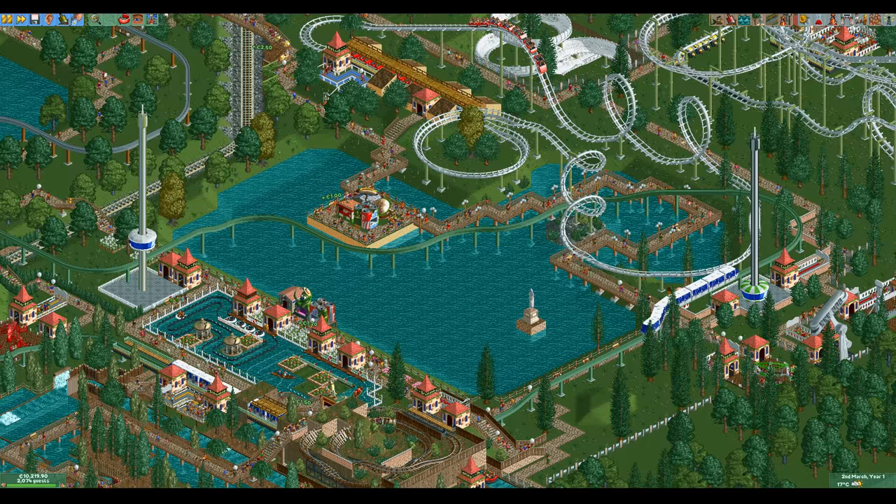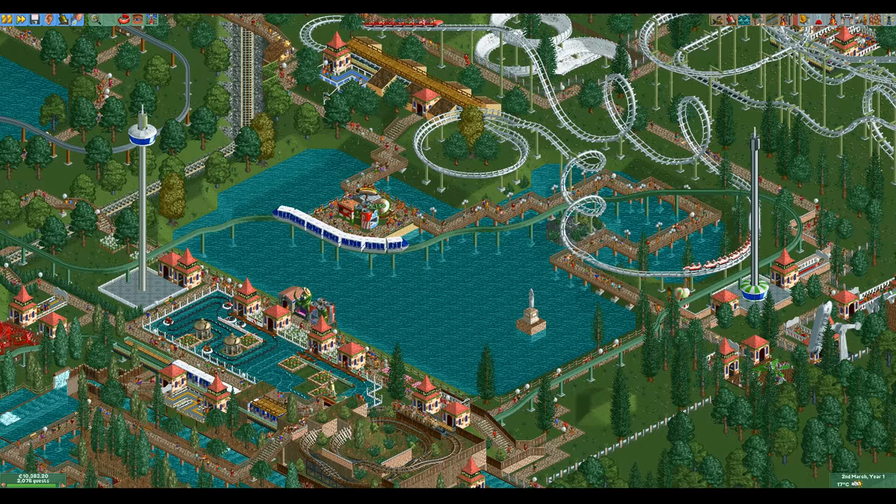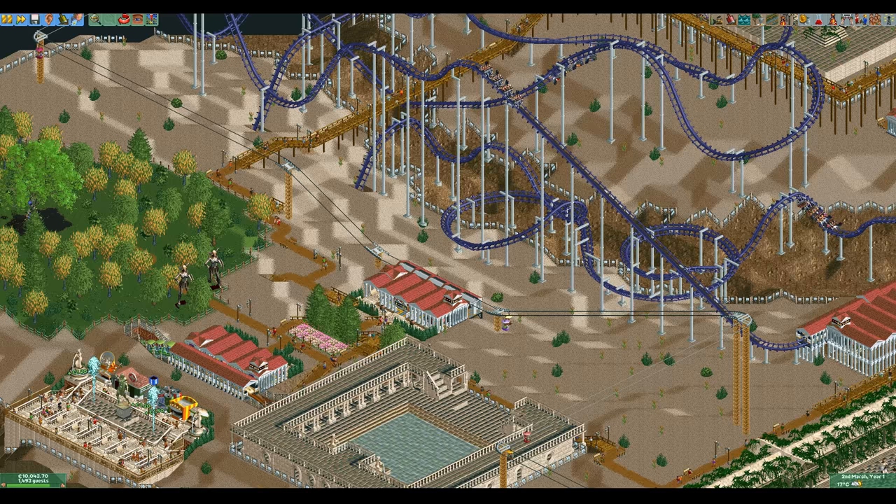The main function of transport rides is to transport guests around the park as the name would suggest. They don't go very fast, they don't have very high stats, and they're generally quite large so they won't make a lot of money either. There's one big issue with this function though, and this is that guests don't see transport rides any differently from other rides except for one tiny thing which we will get to later. So many people have asked me if guests actually use transport rides for their intended purpose, but sadly they do not.